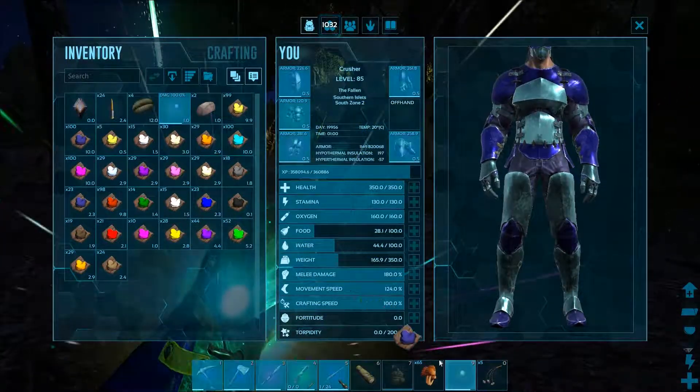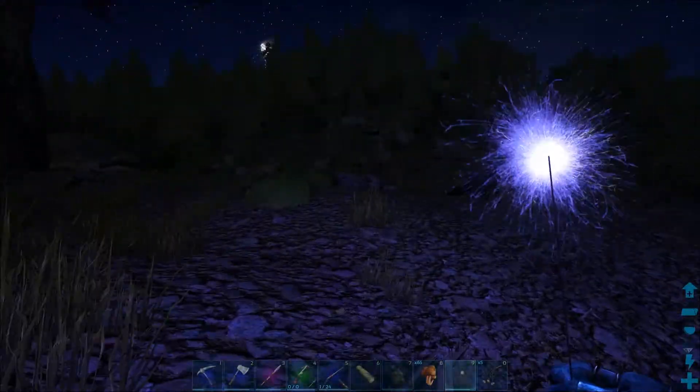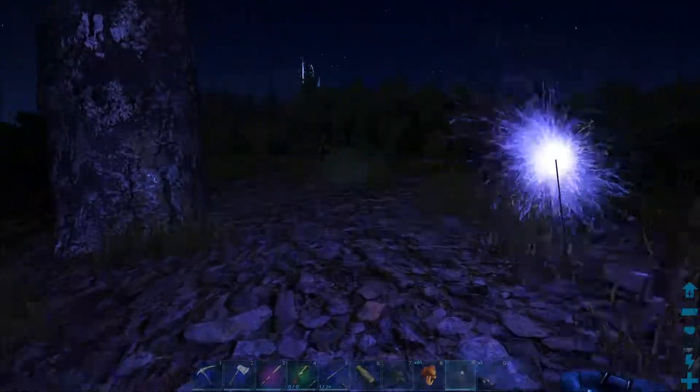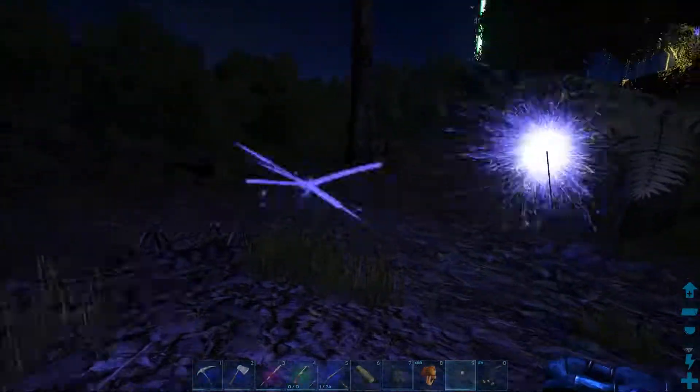Next we have navy. This one's pretty cool. It's not as bright — it's a lot darker. It's probably even darker than the normal torch, but it's like a really deep, dark blue. This one's pretty cool as well.